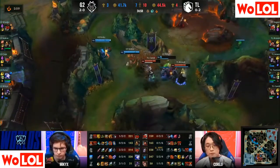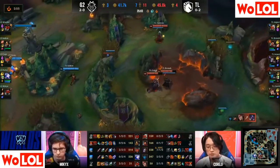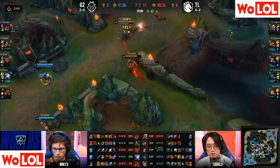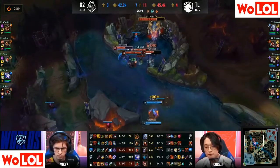Jensen finds the one-on-one and Mickey is running out of time. The headbutt backwards won't do much — nice sidestep there for Brox. The dunk helps guarantee it and the kill finally comes through. Core JJ finds himself his second kill. Team Liquid three-to-one in the long term — will they go for Baron? Both TPs are up for G2, so TL are making the call to go for it right now.